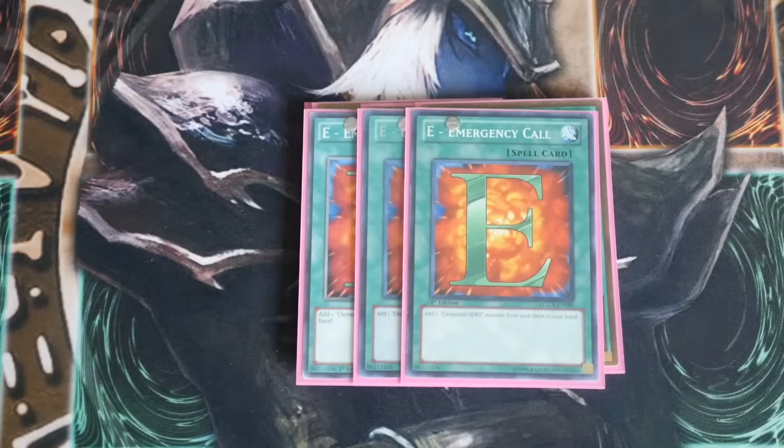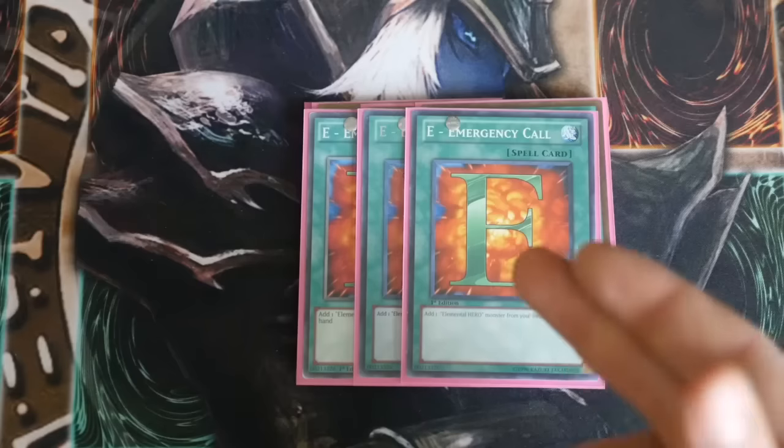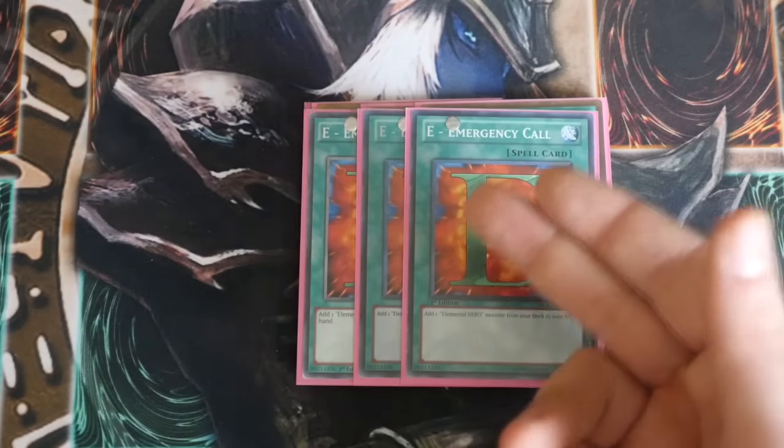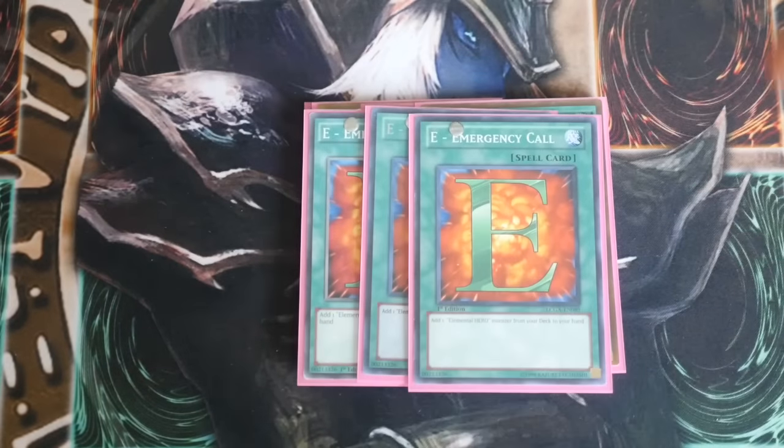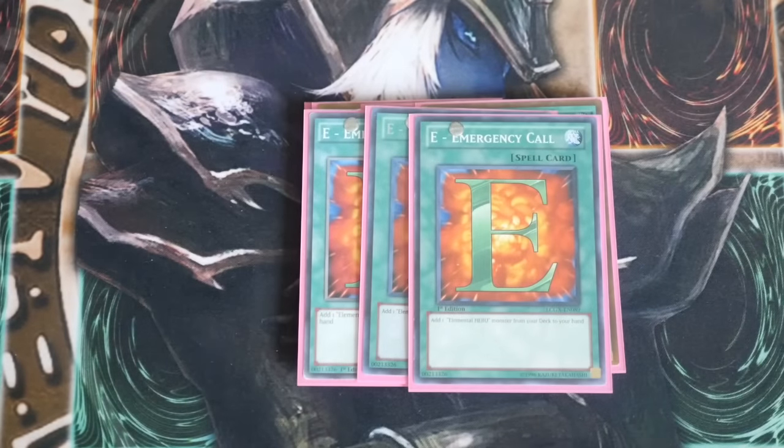Triple E Emergency Call — this helps search out whatever hero you need, whether it be Shadow Mist or Bubble Man. If you've got a Bubble Man in hand, you can set the E Call, Special Summon your Bubble Man, activate an E Call, search out another Bubble Man, Special Summon that Bubble Man — straight in, you've got a Shark Toad.